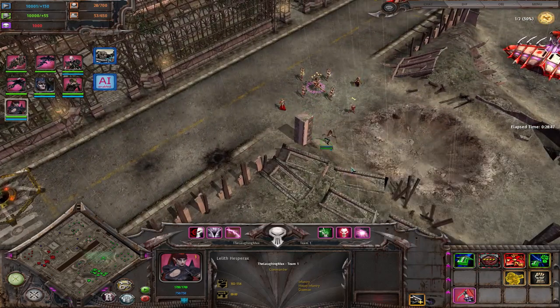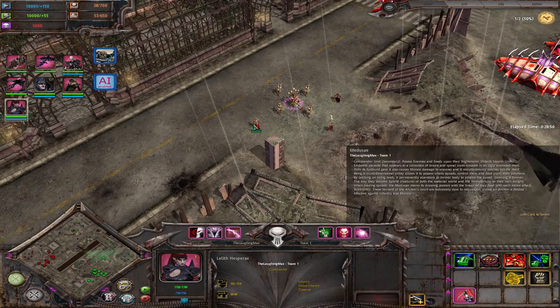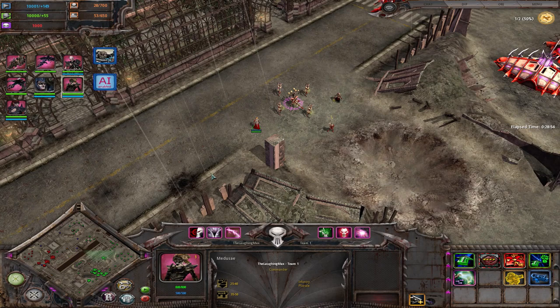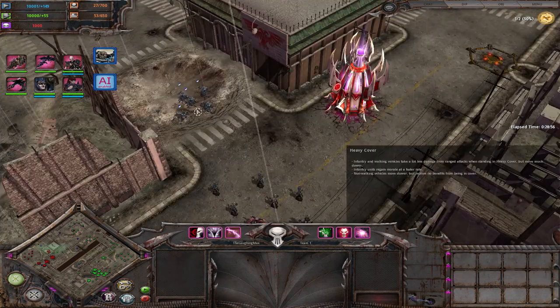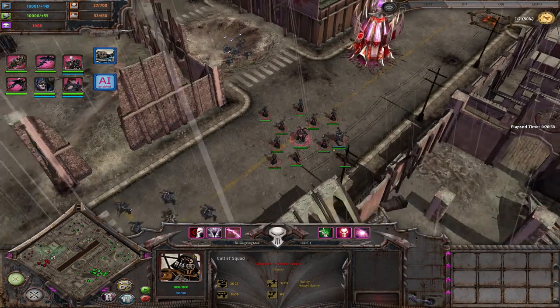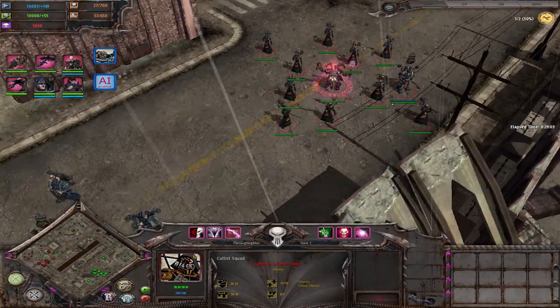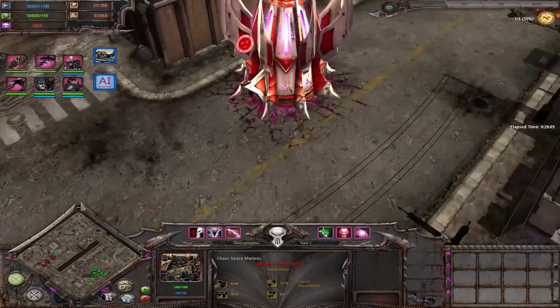Then you have Lilith Hesperax, a named character who is kind of a witch. Her ability Natural Perfection maximizes her damage - all her slashes strike through giving her perfect accuracy, increased speed, and the enemies engaged in melee with her cannot escape. I'm going to show you the Medusa in action now. I have some chaos marines standing here - a chaos lord and a chaos sorcerer - and now the Medusa will take over this squad.